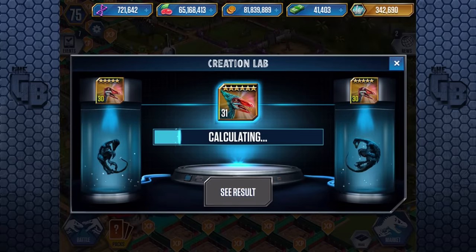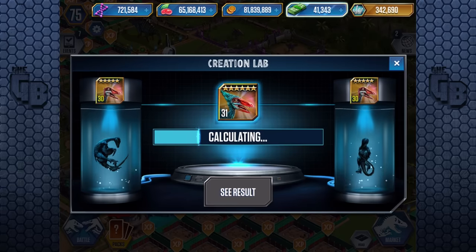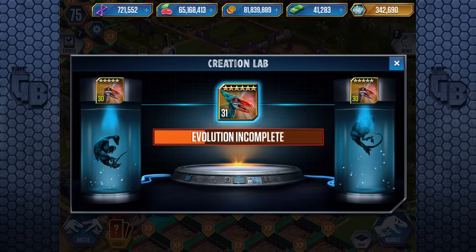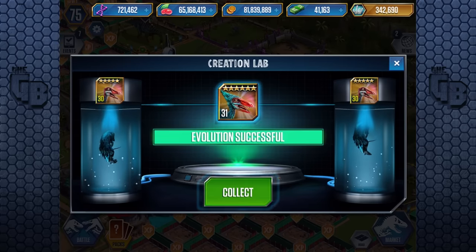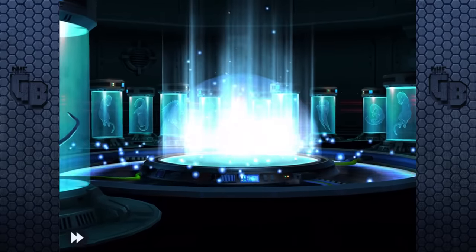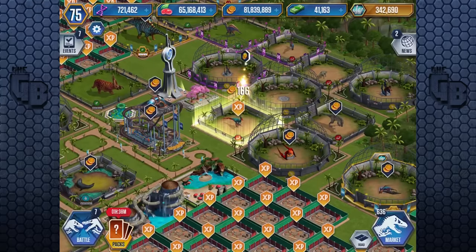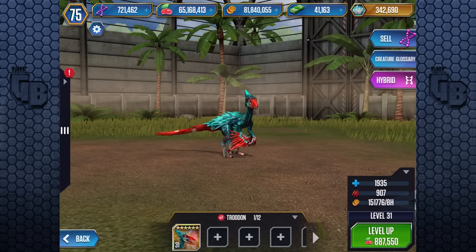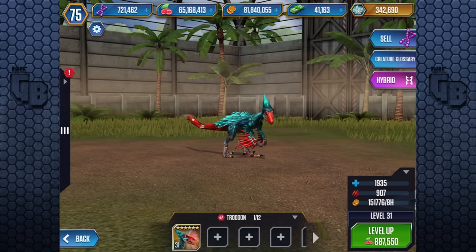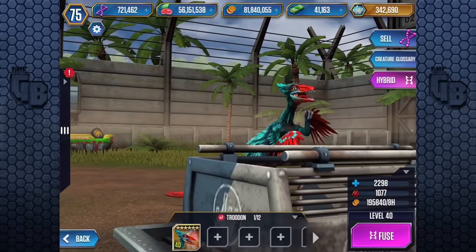Level 40! We're on 721,000 DNA, which is still quite a bit — we're getting loads of DNA. I think it's the lottery. At the moment, the tournament prizes are really, really good because all you fight is level 1 legendary hybrids. That's all you fight. You can just do the tournament over and over and get a high chance of packs.